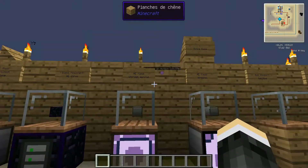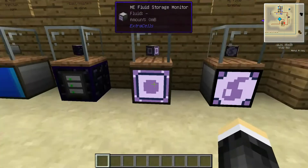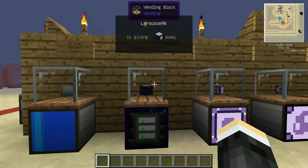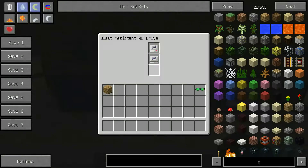Now in the Extra Cells mod, the first block is the ME Fluid Terminal — it's like the terminal I explained before, but for fluids. The ME Fluid Storage Monitor works the same as the Storage Monitor on the other side, but again, for fluids.